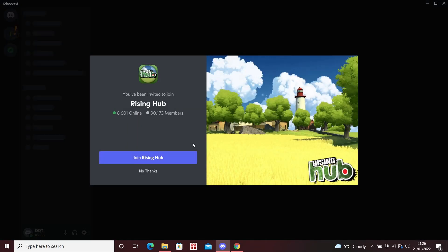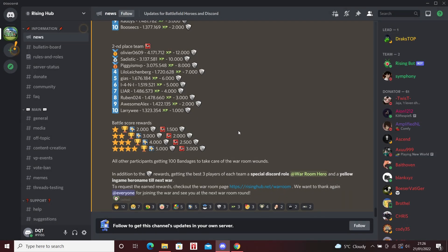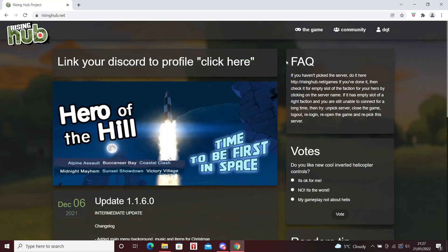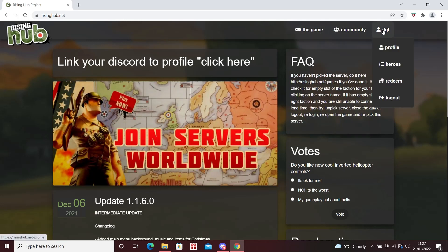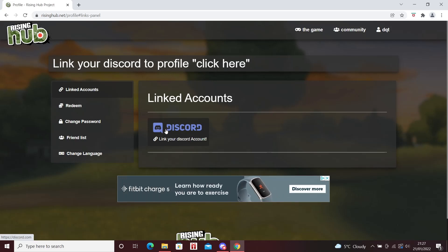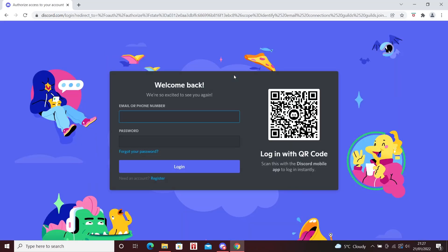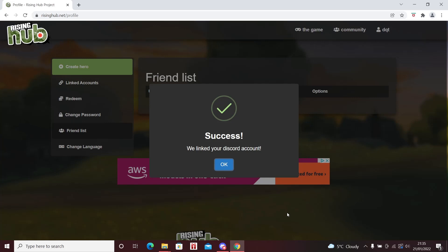It's now going to prompt me to join the Rising Hub Discord, which I'm going to do. As you can see I don't have any roles yet — I'm just a new player. Now that you've joined the Discord server, go back onto the website. You can link accounts under your profile in the linked accounts section. Click there to link the accounts, log in to your Discord, and authorize it.